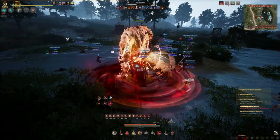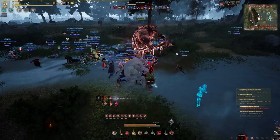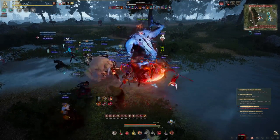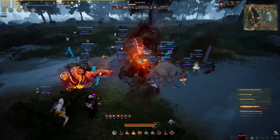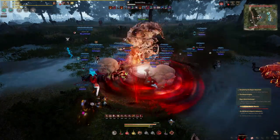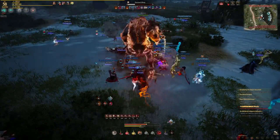His main auto attack is him lashing his chain at the person with aggro. This is a frontal AoE ability so try to stay behind Beg, or at least take note of who he's attacking so you don't stack on them and get knocked down. It's worth bearing in mind that Beg does change targets a lot so just try and spread out as much as you can.